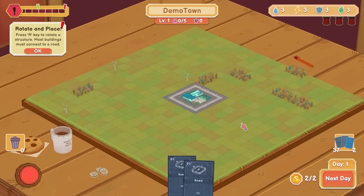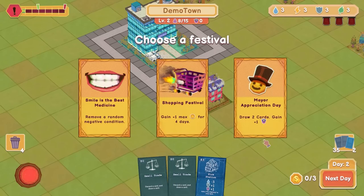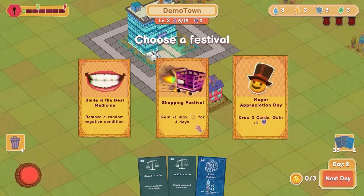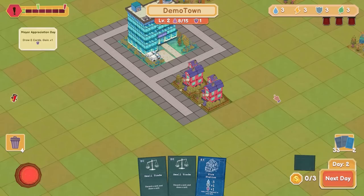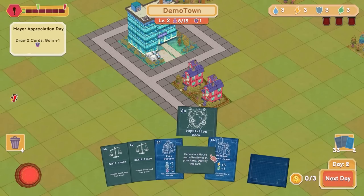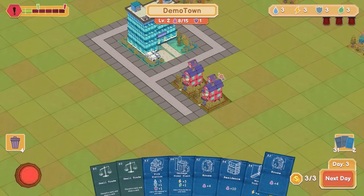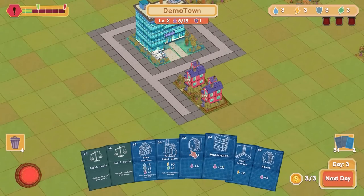That's fine. Let's go again. Fire station — at least water, but gain some stuff. Kind of into it. Draw two cards — I'm into that. Gain plus one max gold for a couple of days. Remove a negative condition. Let's do mare appreciation day again — sounds great. Got a house and a residence. Love it. I'm already into this — I like a sort of roguelike, I like a deck builder, and I like city builders.